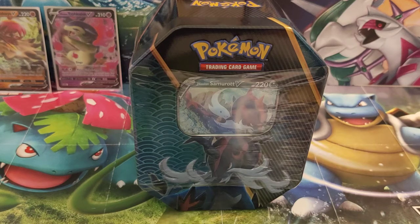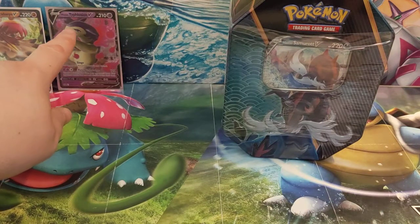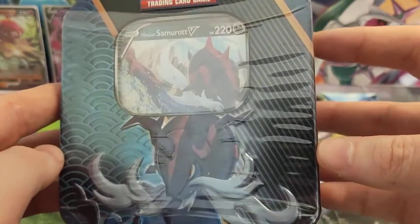Hello guys, Josh here from Atomic Cards with the final of our three Divergent Powers Tins openings. Today we have got the Hisuian Samurott tin, after we previously opened the Decidueye and the Typhlosion ones. Look out for those videos back on the channel — they should be from yesterday and the day before — to see what we pulled from those. Today we have got the Samurott.